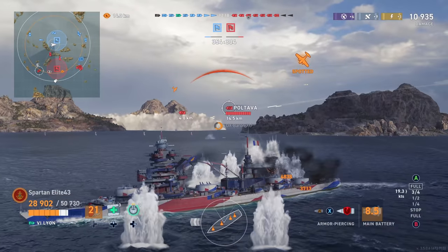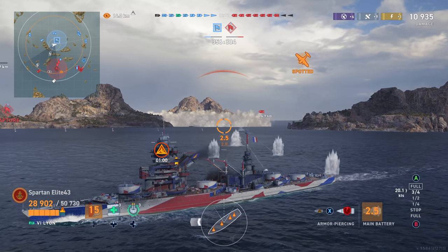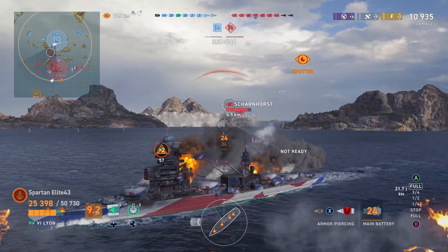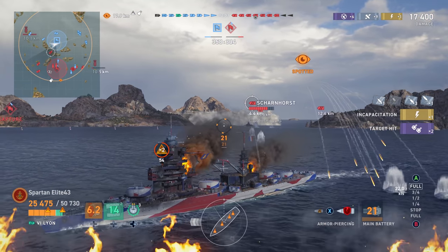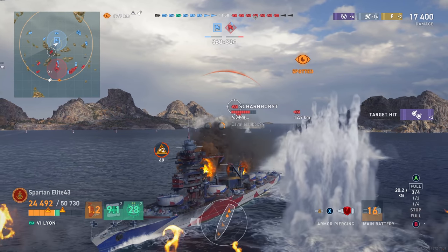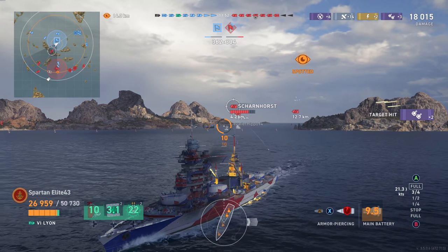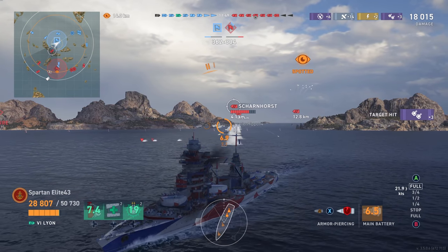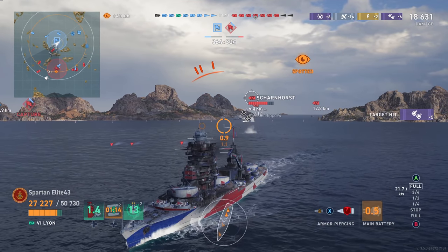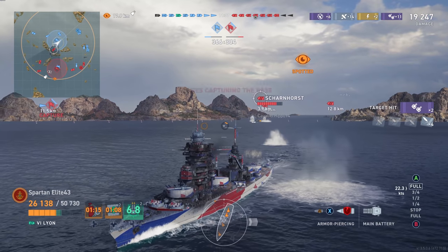We've got the Poltava shooting at us and a Scharnhorst pushing up. Scharnhorst is a pretty predictable ship — mediocre guns, small caliber but decent for their size, and everyone knows it's a torpedo boat. It's very easy to deal with: all you do is kite away and rip it apart with a battleship. You've got secondaries, he's got secondaries, but your guns do more damage — that's all that matters. His torpedoes are useless as you can see.